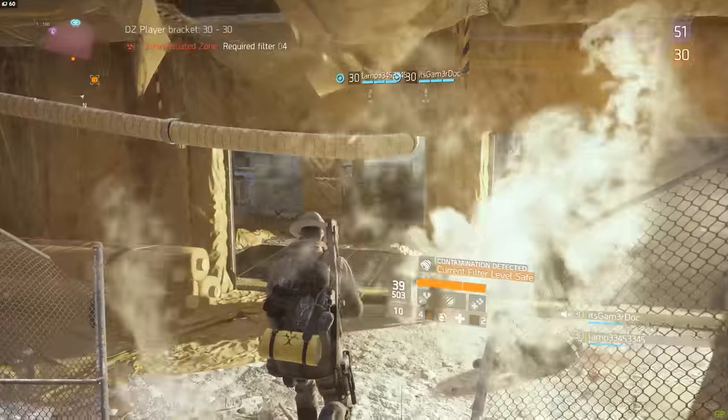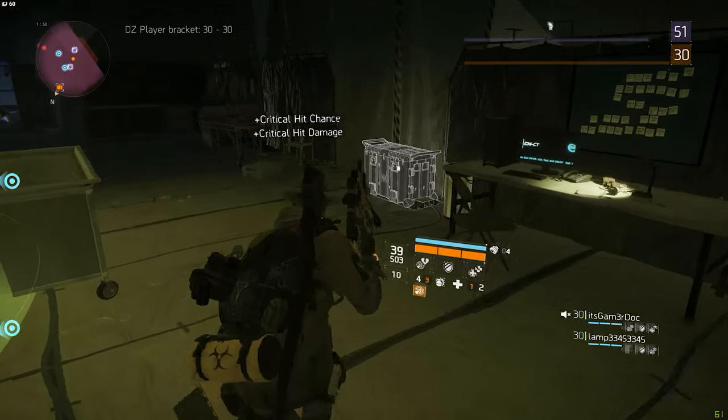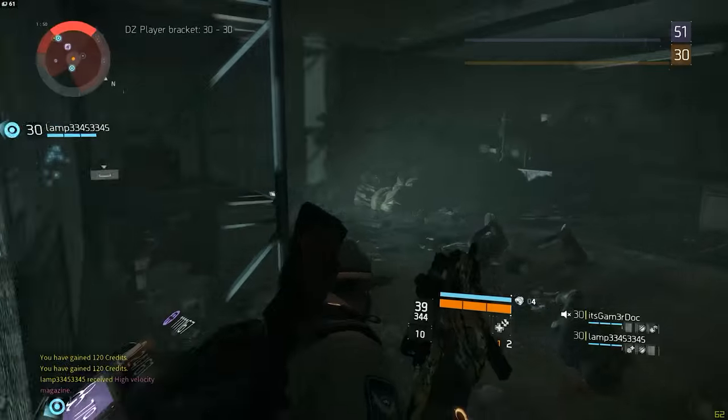Jump over the cart and walk inside. Go up via the escalators, and once you're on top take a left — the chest should be right there against the wall inside what looks like a research lab. This is actually where I got one of my high-end drops.